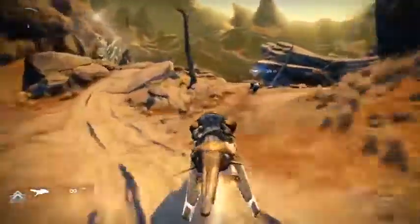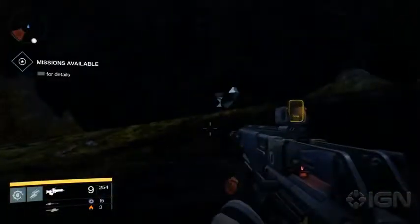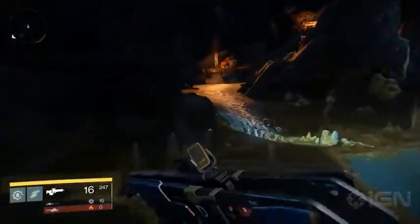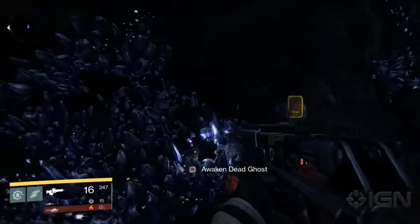Heading into the Ember Caves outside Winter's Lair, head straight through the center of the zone when coming from the headlands. There's a cave at the far edge with the ghost inside. Moving into the Winter's Lair, follow the main path until you reach the large room full of fallen and vex. Follow the path up the left hand side to the back wall where you find a small opening — follow it around into the cave to collect another ghost.